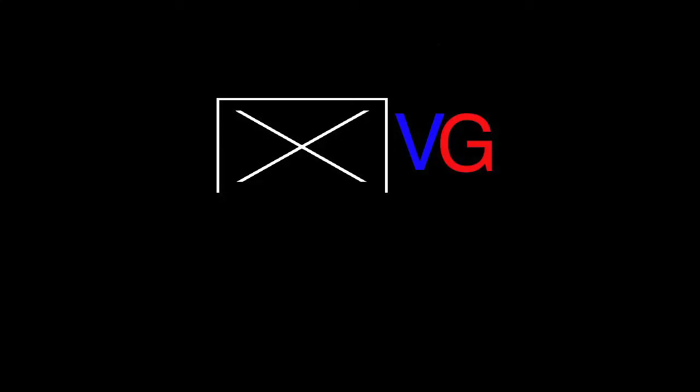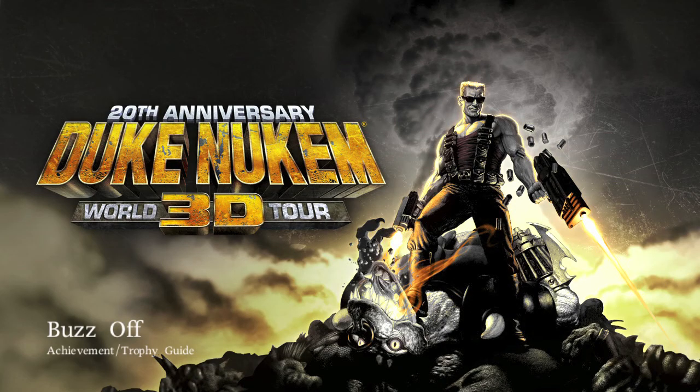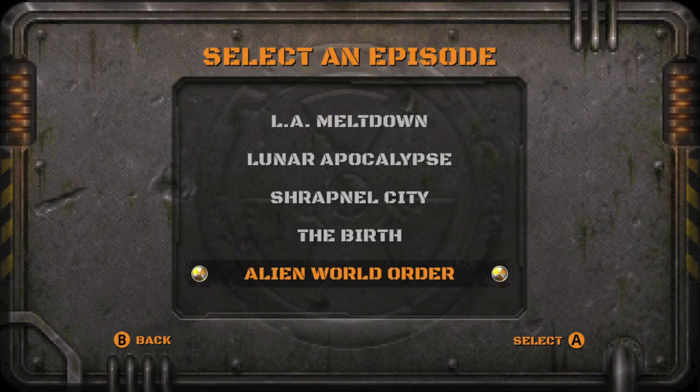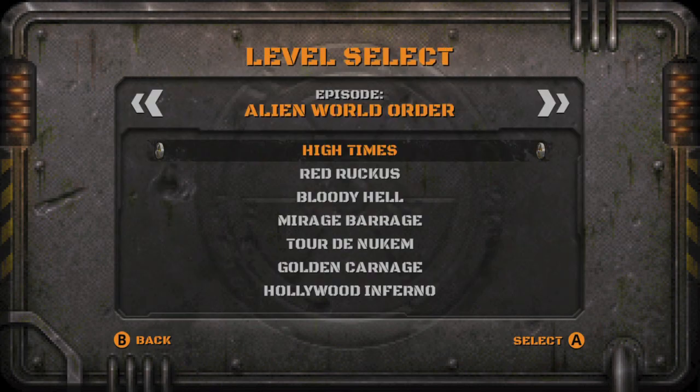Hey everybody, it's John here from thegimiac.com. Here we are today back in Duke Nukem 20th Anniversary grabbing the Buzz-Off Achievement. This is going to be done in the last level, Alien World Order, on the first chapter, High Times.